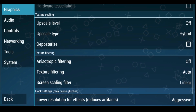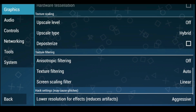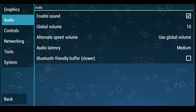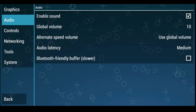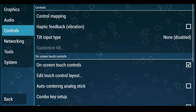When it comes down to it, if you change something and it causes issues, you can always reset it. Do one or two options at a time to see what works best for you. In the Audio menu, there aren't many options, but audio latency is an important one. I generally just have it set to medium.